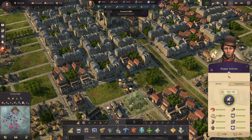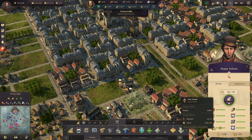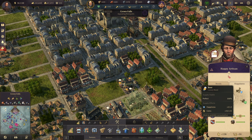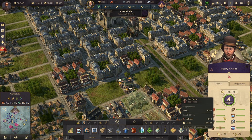Just take a look briefly and you'll see pretty quickly which goods are the biggest. For artisans, that's fur coats — fur coats are giving them the most coins. And if you go to happiness, beer is giving them the most coins there. So supplying artisans with fur coats and beer are the highest value needs you can provide, and rum is a very close second.